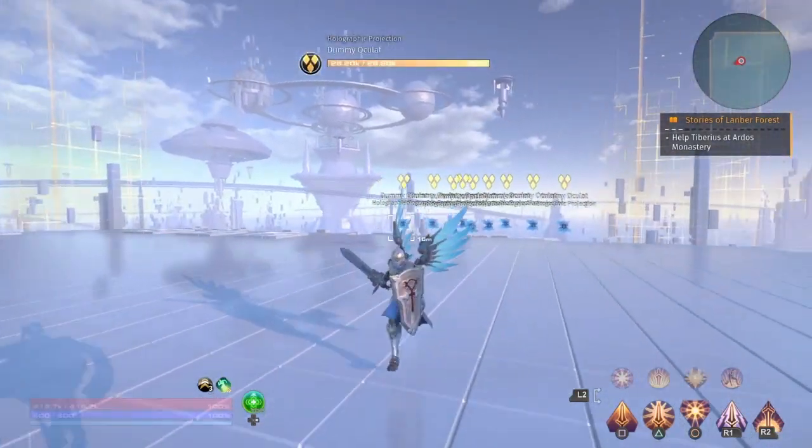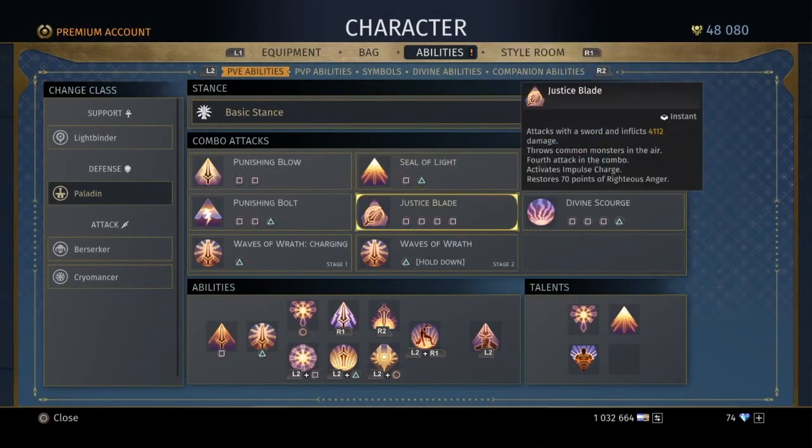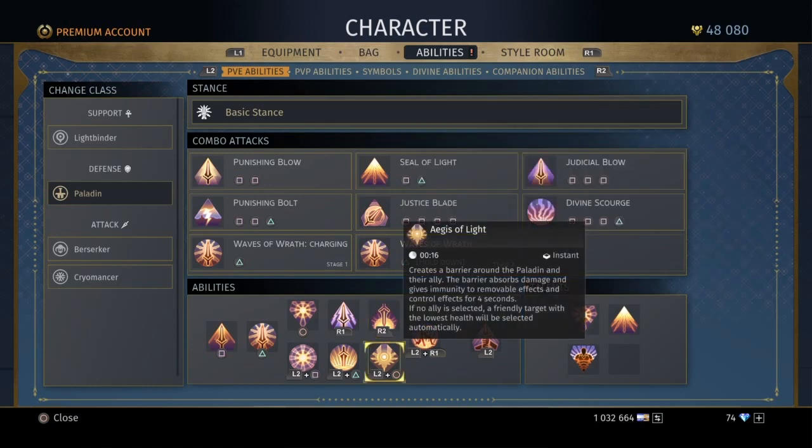Now that we know a basic offensive opener, how do you want to deal with defense? The Paladin has two specific defensive cooldowns. You have Aegis of Light, which creates a barrier around the Paladin and an ally — the barrier absorbs damage and gives immunity to control effects for four seconds. Basically, you're immune to damage and control effects for four seconds, you and an ally of your choice.